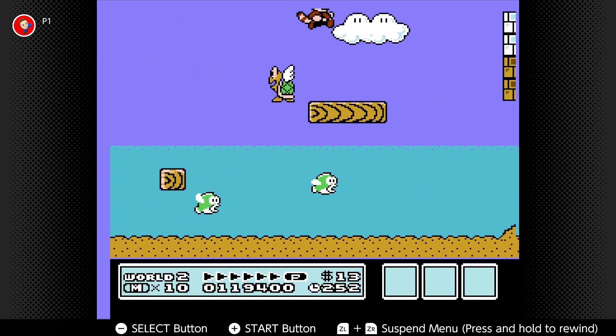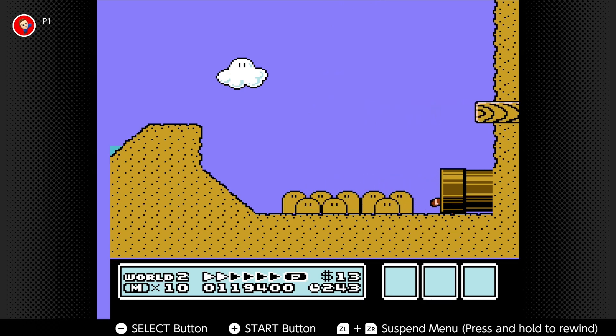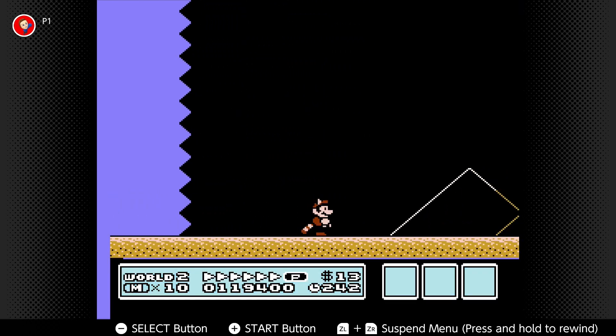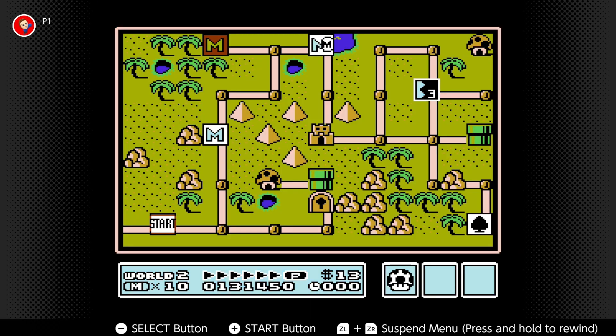So it's kind of just like a ride-the-platform level, it looks like. You can easily avoid the water if you just stay on top of that platform. And hey, that's the second level — sweet. That's kind of cool, riding the platform down.